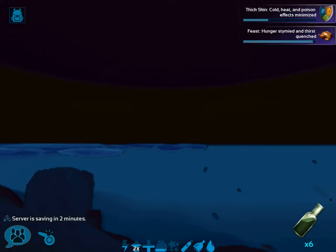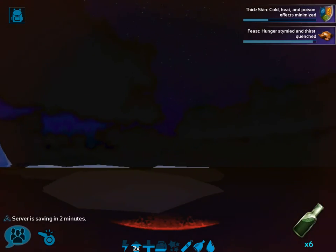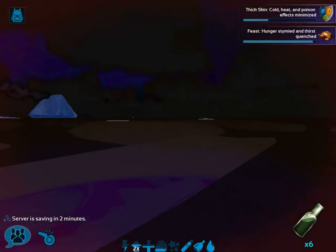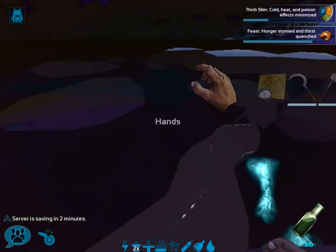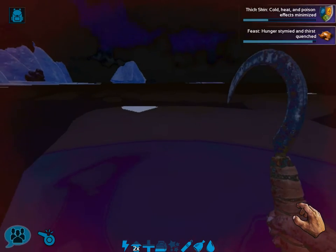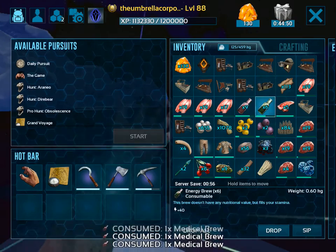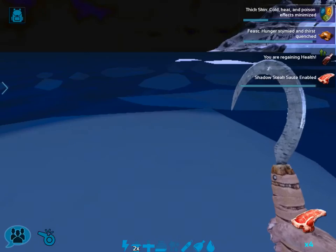Once you get to iceberg island it should be fairly straightforward. Something is definitely attacking me — I don't know what that was. I'm gonna try to jump onto this little whitish patch and sip these medical brews and eat for my health. That's good.